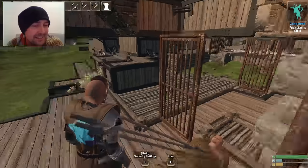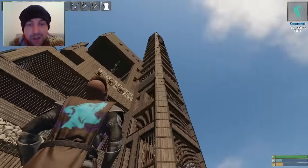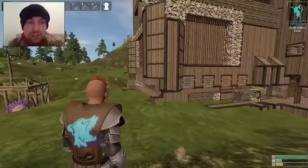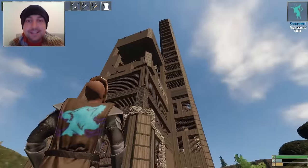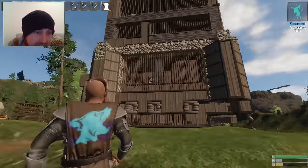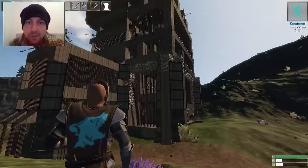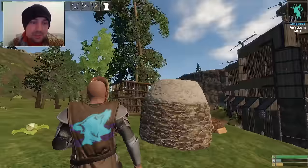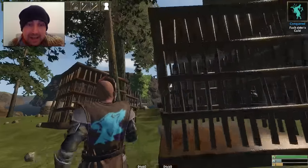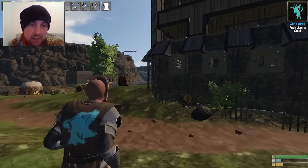I can only show you the outside. I wanted to show you the top of that tower — I've got a bed up there and it's exquisite, I'm so pleased with the top of the tower, but I can't show you. All of these rooms have processing stuff in them. There are some ballistas on the top, the tower's really high, the views are amazing, but I can't show you that.